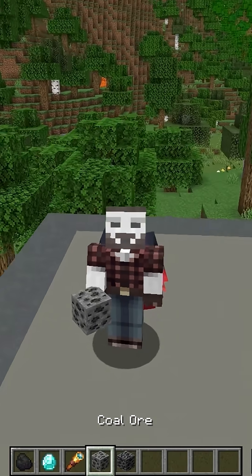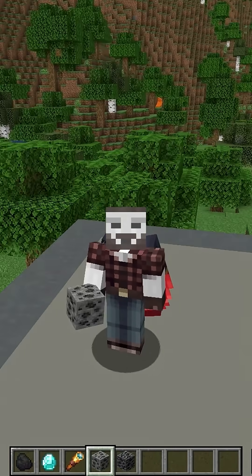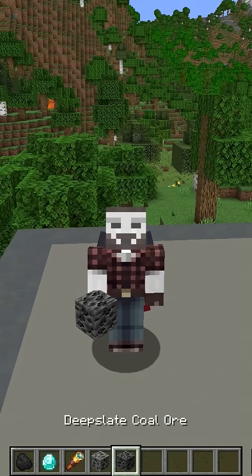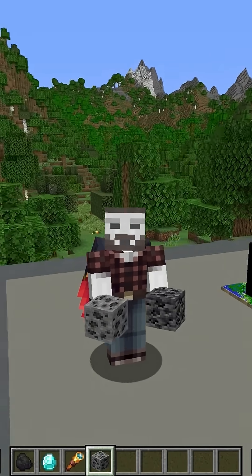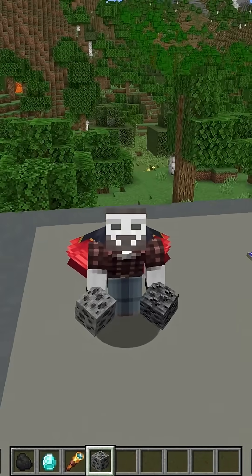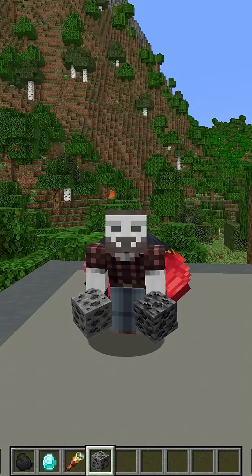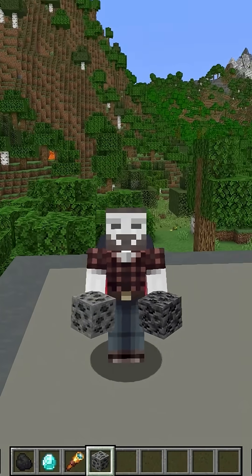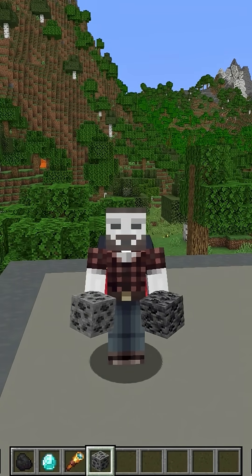Coal is not a mineral like many other Minecraft ores. In real life, it's considered a sedimentary rock, meaning that it's made up of particles of sediment. Most sedimentary rocks are composed of minerals or small rocks, but coal has a large amount of organic material — greater than 50% by definition. If it's less than 50%, then it might be considered something like a carbonaceous shale or mudstone.